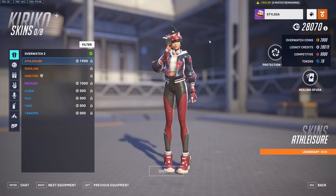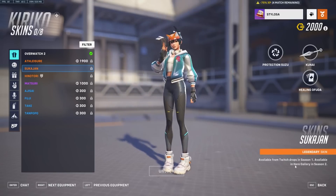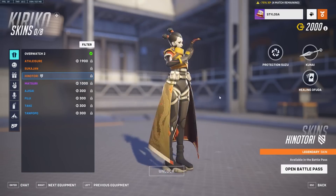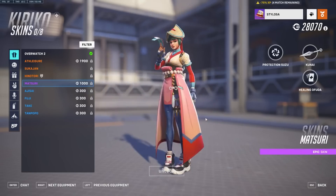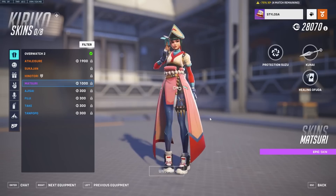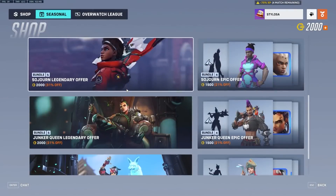Now, the legacy credits — the big question is what can you actually spend them on? And man, is this confusing. So let's say we go to Kiriko. A lot of the new skins that are in the battle pass, inside a Twitch drop, or just inside the shop, don't seem to be able to be purchased. If you try to unlock, it's just grayed out. Those new skins are supposed to be purchased with real money.